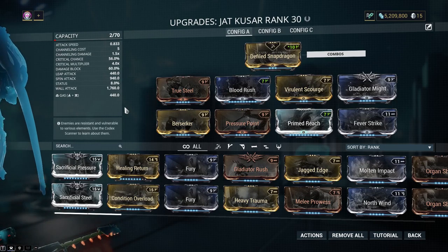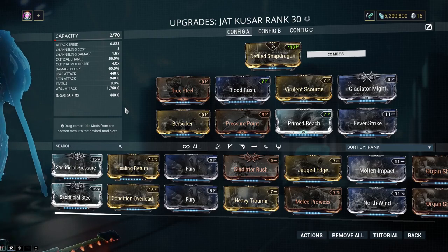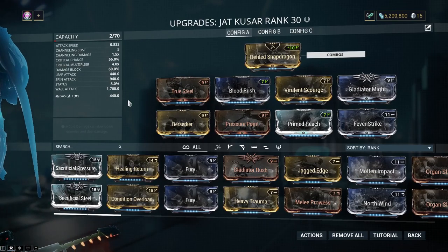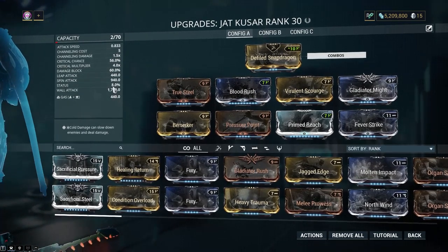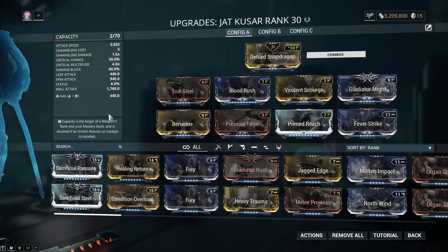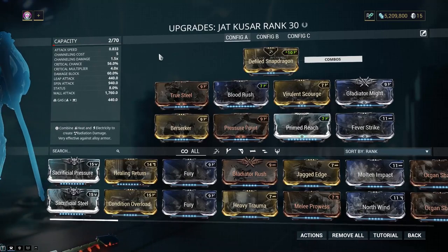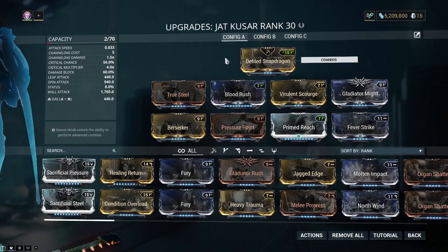This thing just slaughters. Anything under level 130 is going to get their shit kicked in, no matter what. I know I don't have Viral on here, but you absolutely do not need it. Here's the thing with the Jat — its status chance is so low that it doesn't really matter what element you put on it, but having something like Gas actually improves this weapon a lot.